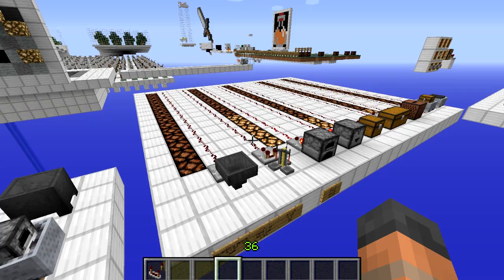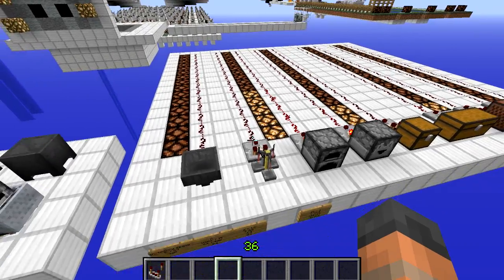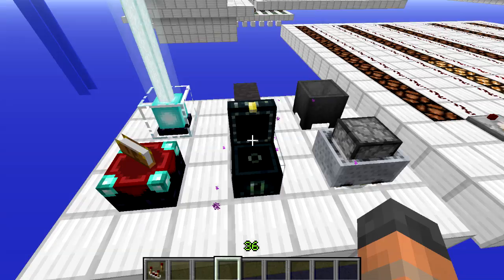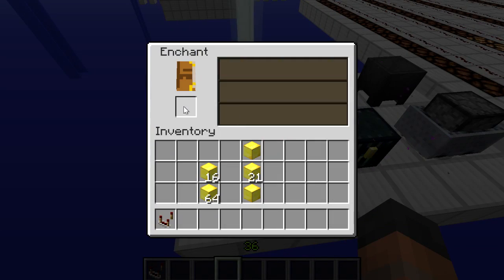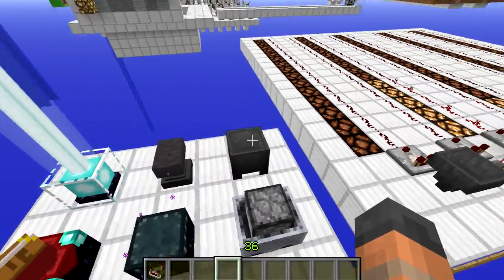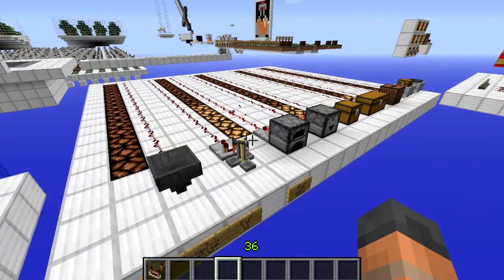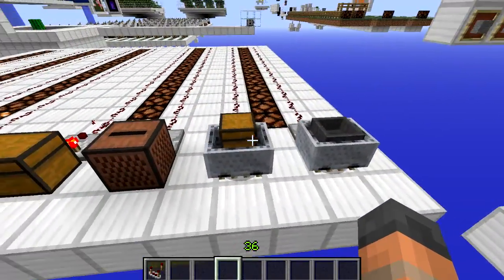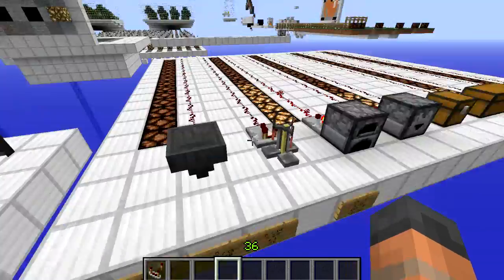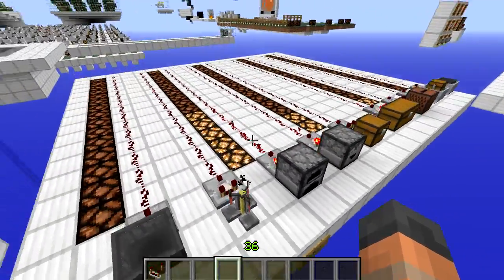The second feature of the comparator is its ability to detect how many items are inside a block with inventory space and convert that into signal strength. I investigated which blocks it works with and which it doesn't. For example, the ender chest doesn't work, nor does the enchanting table, beacon, anvil, furnace minecart, or cauldron. The blocks that do work include the chest, hopper, dropper, and others, as well as the minecart chest and minecart hopper sitting on detector rails — these work the same as their static counterparts, but each has a different inventory size.